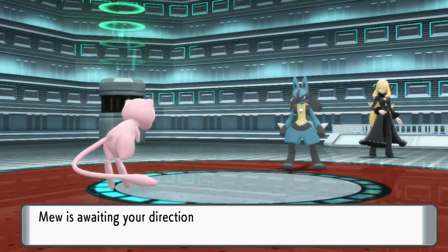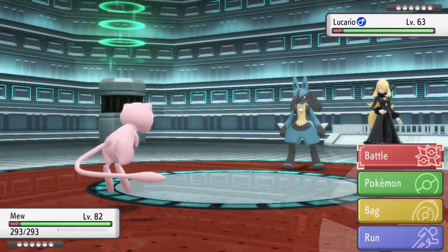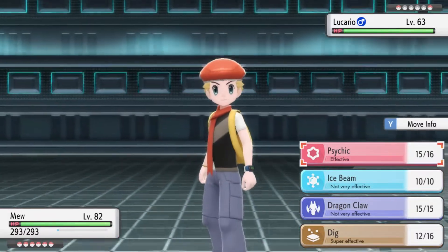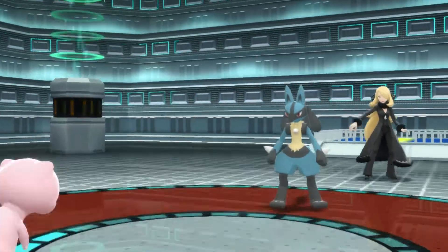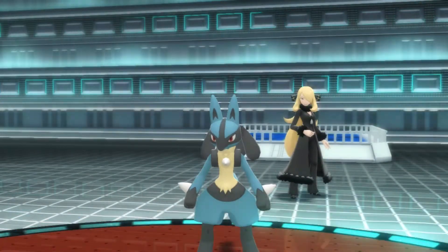Lucario is a strong and fast Pokemon. It can raise its special attack with the move Nasty Plot. This will raise the power of its other three moves. Take it out quickly with a strong Fighting, Fire, or Ground move, otherwise its moves can do heavy damage.